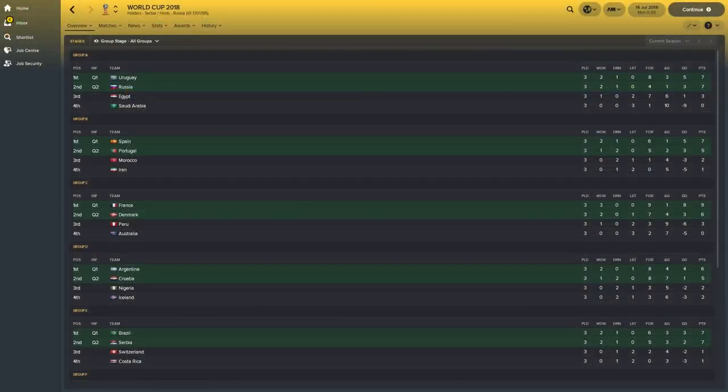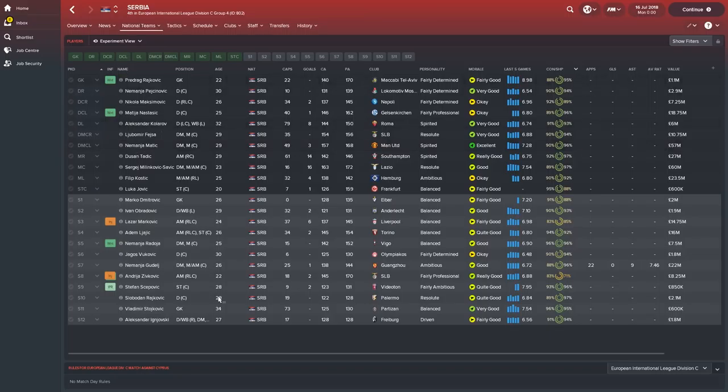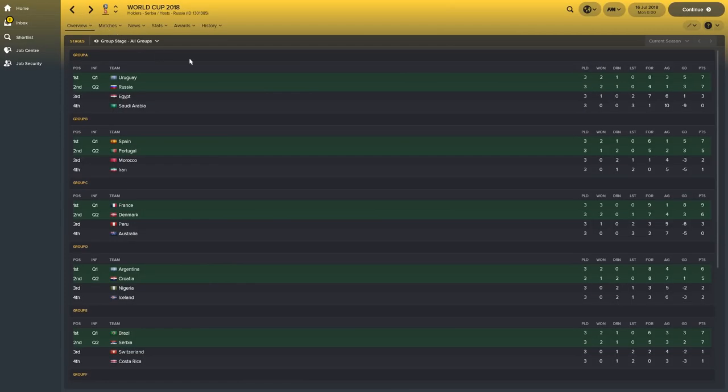So once again we will start with the group stages. But first of all I'm just going to show you the Serbian squad that won the World Cup — what an achievement! These are the 23 men that were involved. I've left current ability and potential ability, and they're using the in-game editor just for those interested to see how good these players are. They're certainly not really up there with the likes of Brazil, Germany, Belgium, Spain, but they've managed to win a World Cup. So it's very impressive from them.